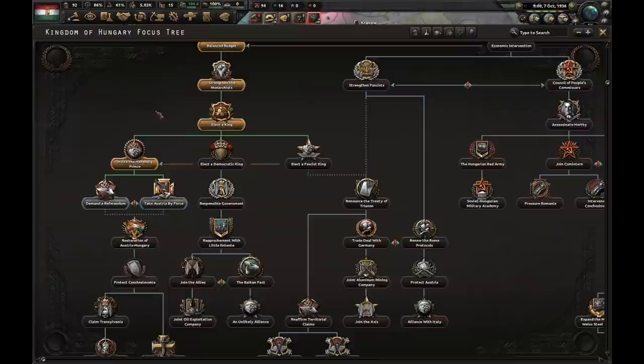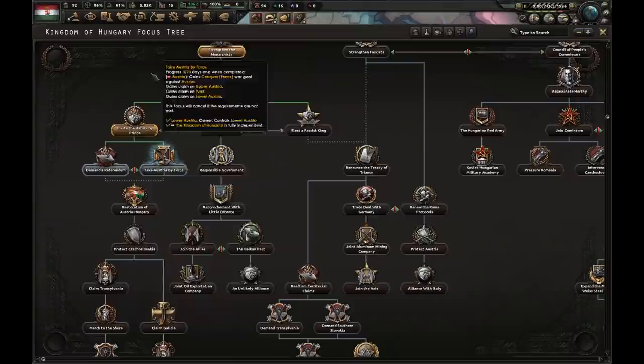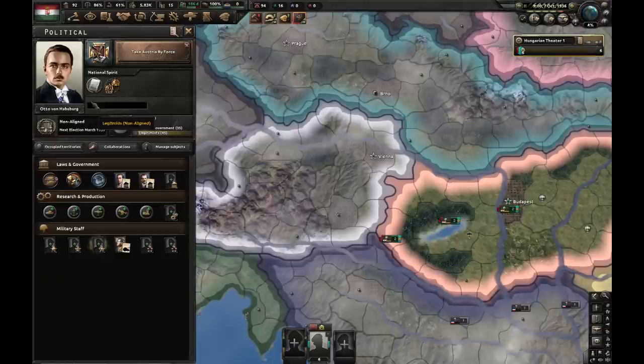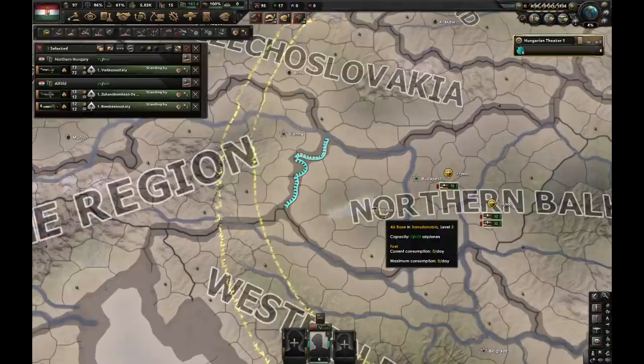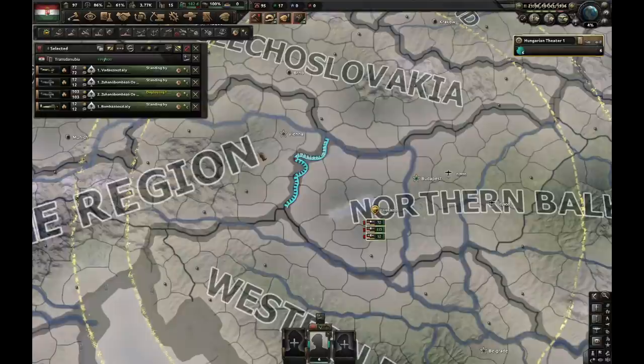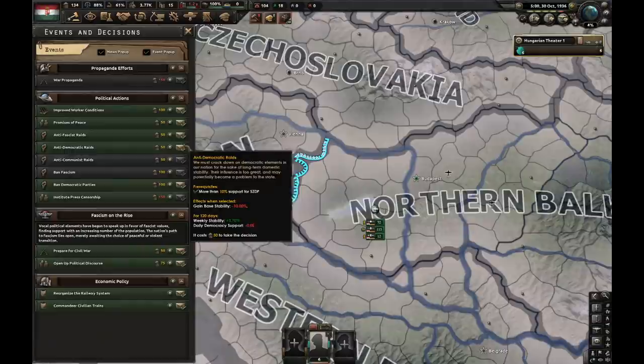This focus is about to finish, which means bye-bye Horthy, hello Otto von Habsburg. Now we can either demand a referendum with Austria or take Austria by force. I'm gonna take Austria by force. Doing this focus gets me rid of this painful national spirit which gets removed if we are at war. So let's take Austria by force. I'll put my entire army on the Austrian border, stop exercising them, move all my planes to the airport near Balaton Lake, and add all the CAS we produced in the meantime.